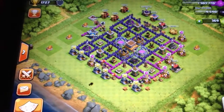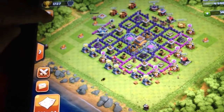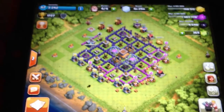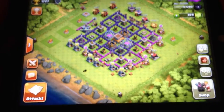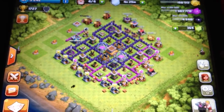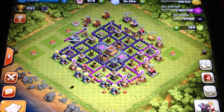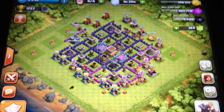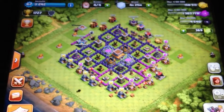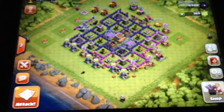Then there's that little trophy icon. The trophy icon represents what league you're in. If you get a certain amount of trophies, you get rewarded by being put in a league. A league represents an area of how many trophies you have. So if you have like 3,000 trophies, you'll be pretty high up there in the leagues. I'm not going to tell you about all the leagues because I don't want to bore you to death.